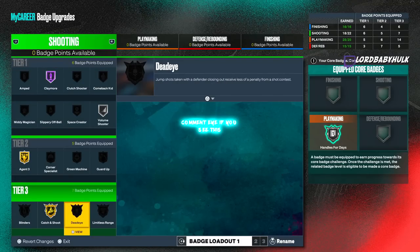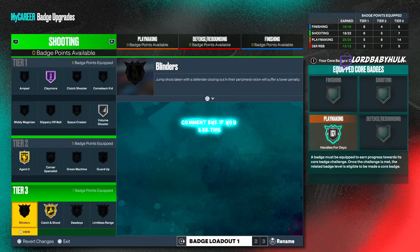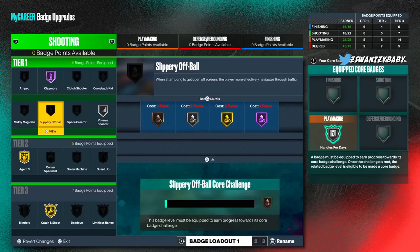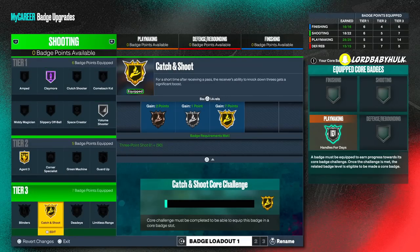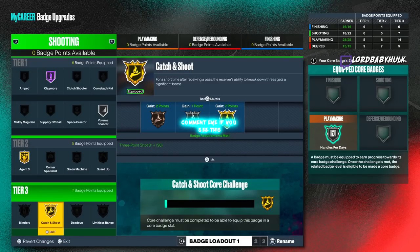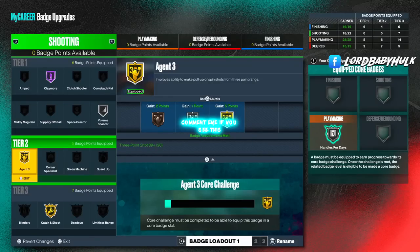I'm not fully sold on dead eye or blinders. A lot of people tweet about it but I haven't seen it. You can shoot step-back crabs without blinders and it's still good — I don't think people notice a big difference. Basically the difference between spot-ups and main ball handlers is you'll just want claymore and catch-and-shoot more as a spot-up. And to keep it 100, you'll still want Agent Threes as a third badge as a spot-up because the game sometimes forces fades.